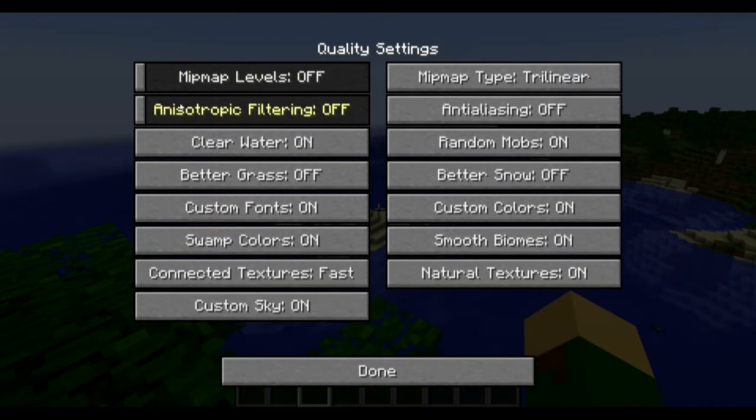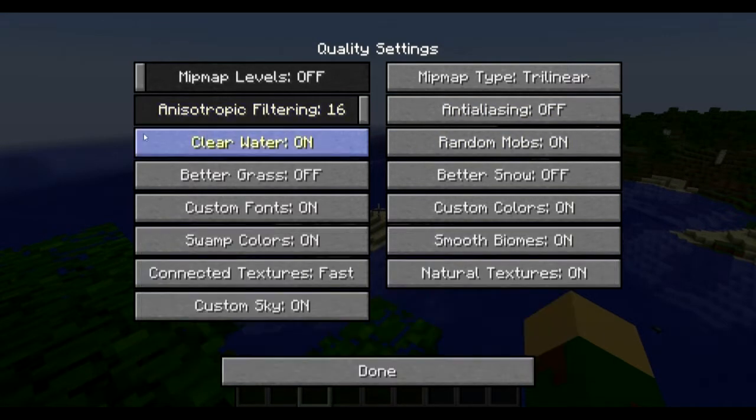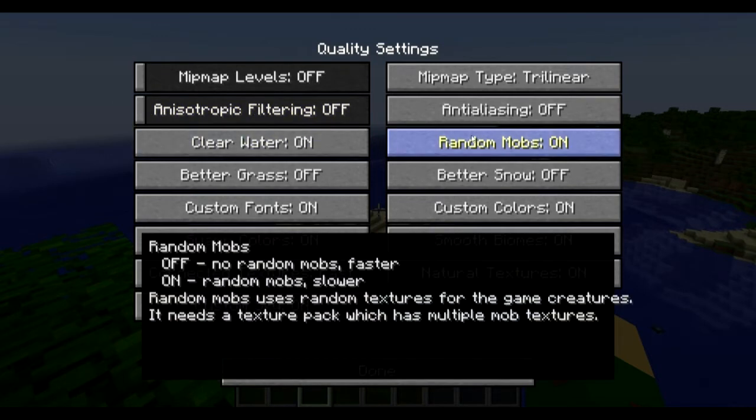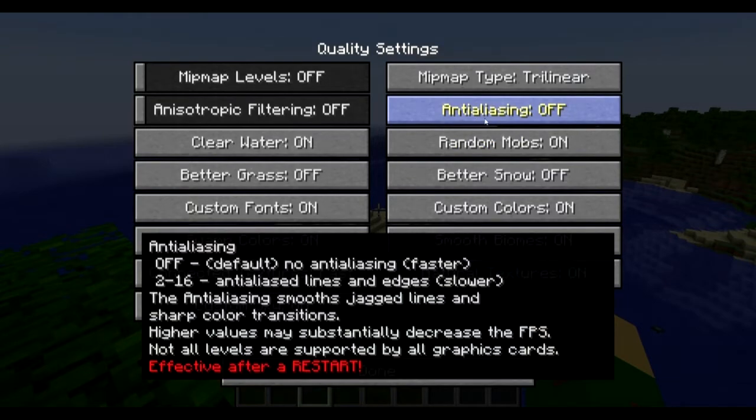Anisotropic Filtering controls texture detail. Turning it all the way to 16 gives the best detail. If you're on a slow computer leave it off; on a nicer computer you can go from 2 up to 16. I leave it off because it doesn't bother me — it's free FPS for me. Anti-Aliasing — it says effective after restart. I might do a screenshot comparison to show the difference.